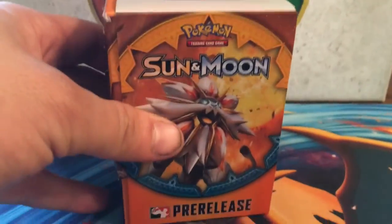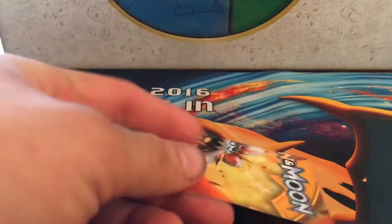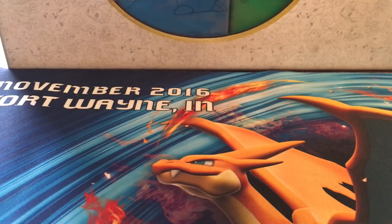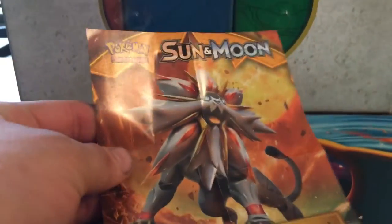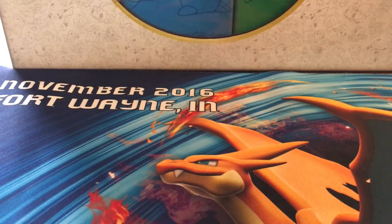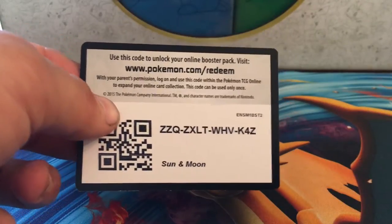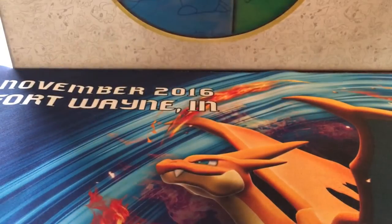You get the Sun and Moon pre-release kit — it looks like that, pretty simple, pretty legit. You end up getting this poster that teaches you about basic stuff and tips on how to play the game, and you get some code cards. I'll go ahead and give you guys a Sun and Moon code card — I just don't know when they are available, so go ahead and enjoy that code card.